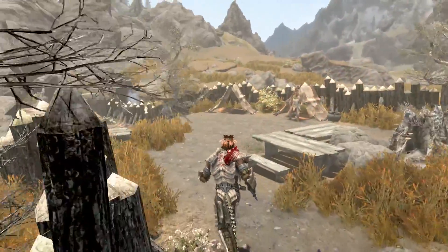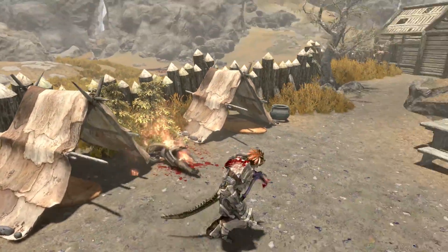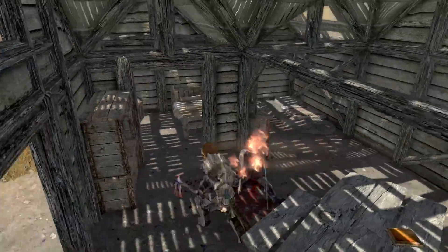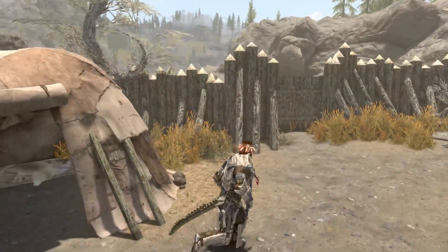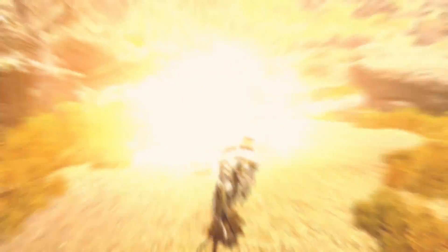If he was going to make his mark on Tamriel for the good of his people, it wouldn't be within the confines of Argonia. And so he set out on his path north and west. He left Black Marsh west of Stormhold and followed the mountain path. He should have researched the lands of Cyrodiil and Skyrim before leaving, but Black Marsh had been so far removed from the rest of the world. Before he could decide which way to go, he was captured high in the mountains by an Imperial patrol.